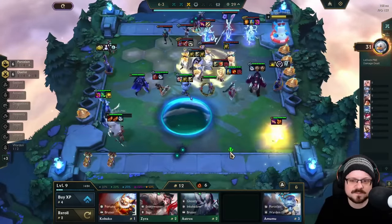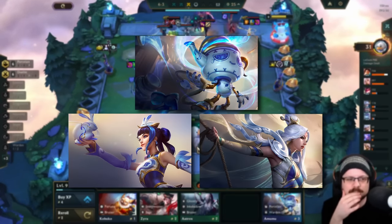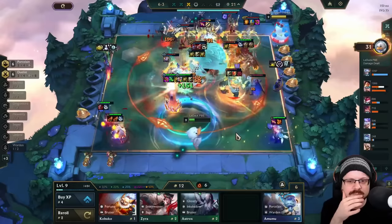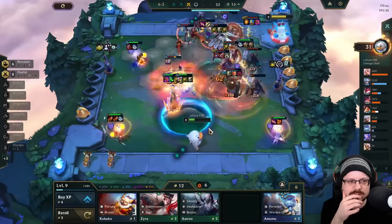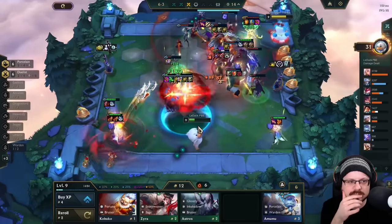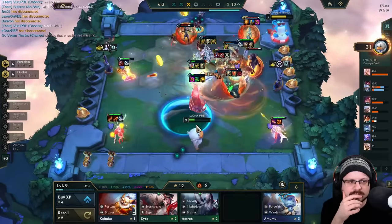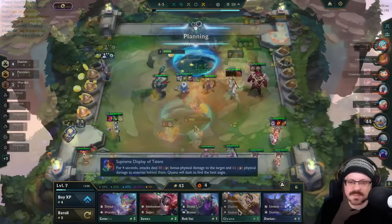With the help of the Emblem, all you need to do is collect Amumu, Lux, and Ashe, and you can run a setup consisting of 4 Duelist and 4 Porcelain in the mid-game. If you manage to find 2 Titan's Resolve for Volibear, he will become unstoppable. From here, you can either roll for Volibear 3-star or use the power spike for tempo and rush for levels to either include more Duelists or potentially 6 Porcelain as your win condition.